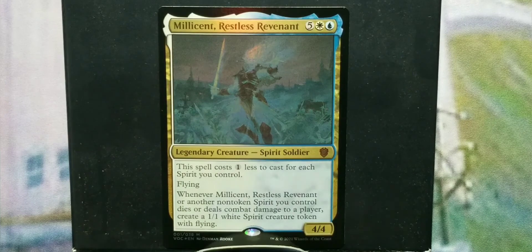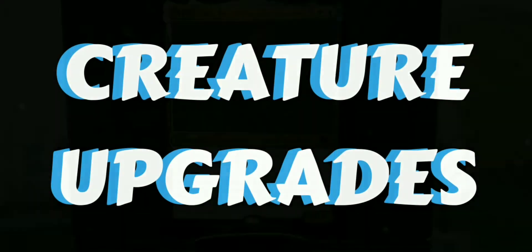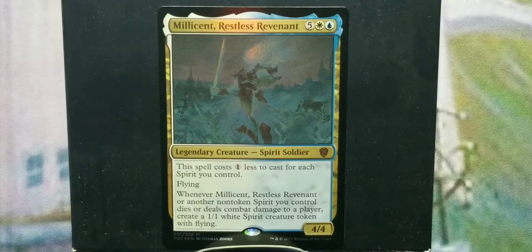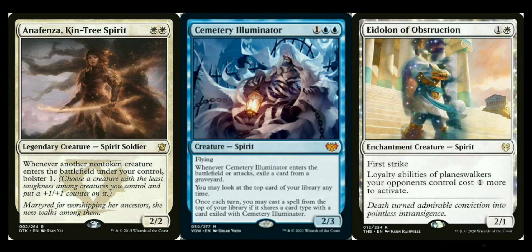Now the creatures — this may be the hardest section since many of them are newer cards and my short-term memory is a bit sketchy with newer cards. First up: Anafenza, Kin-Tree Spirit. Whenever a non-token creature enters the battlefield under your control, you bolster one — meaning you put a +1/+1 counter on the creature with the least toughness. It's a spirit itself, so it gets the spirit synergies and also helps your spirits grow.